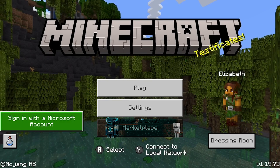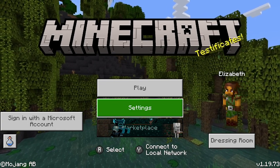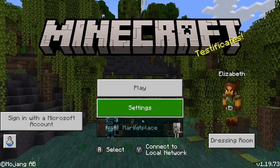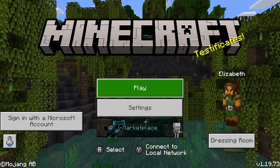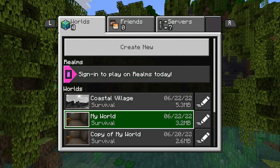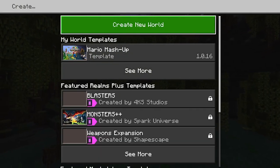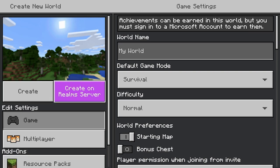Welcome to the Switch version of Minecraft. I'll let everyone know I'm not as familiar with the Switch version as I am with PC, though I also have it on PS4. To get into your world you press Play, then you can create a new world — select Create and choose your settings.